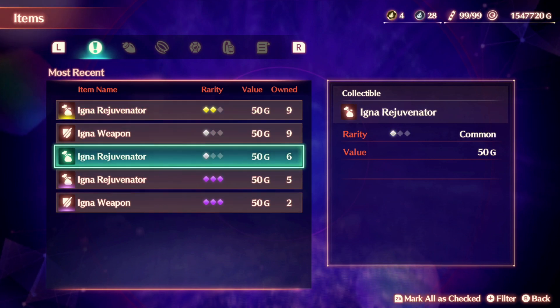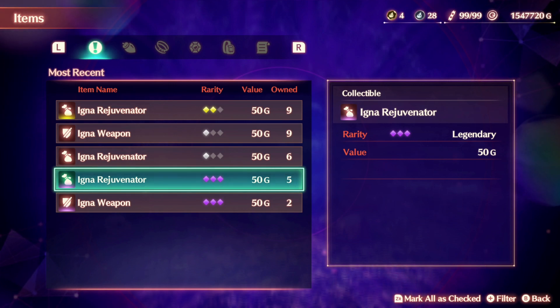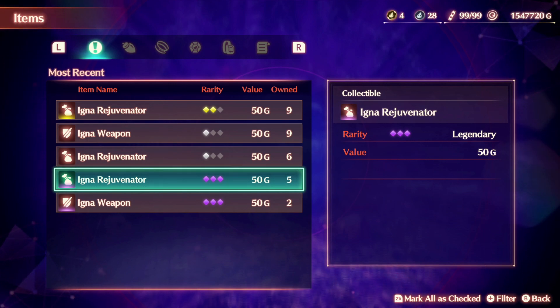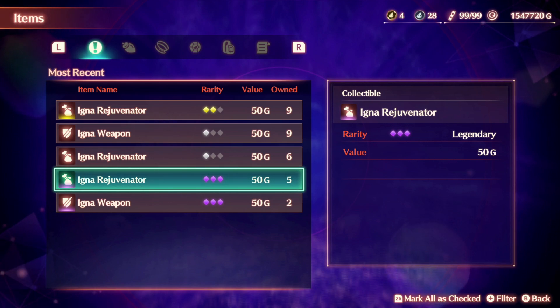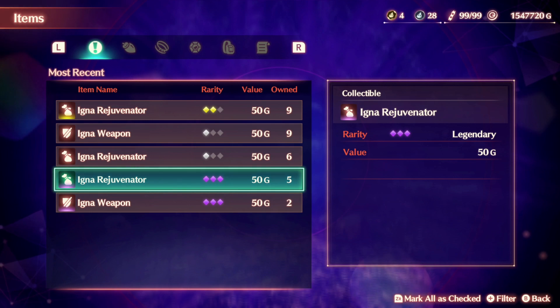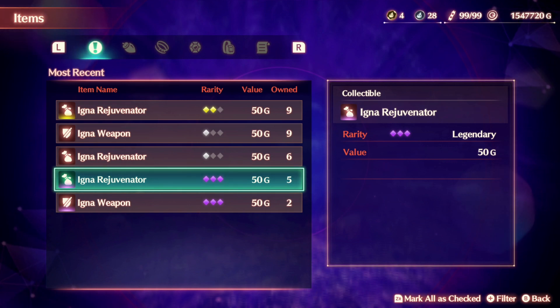For Igna Rejuvenators and weapons, they can be found relatively easily. I have a build that's post chapter 7, but you can probably find Ignas as soon as chapter 2 or 3, right where you found the Turkins in the Fornis region. In the Fornis region, right as you meet the leader of Colony 30.